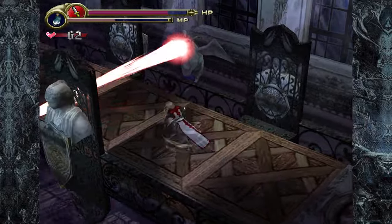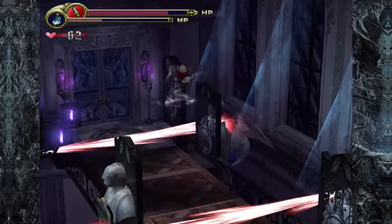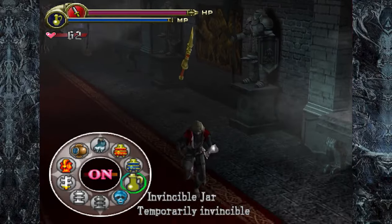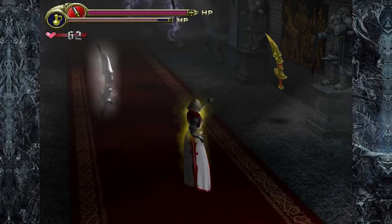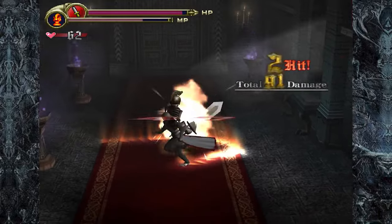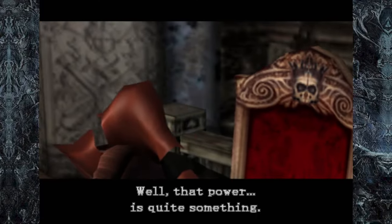Leon has more in his bag of tricks. You can equip armor and a variety of accessories for perks like converting damage into hearts. You can also equip relics to your gauntlet for some extra abilities like a temporary defense boost or leaving a trail of fire in your wake.